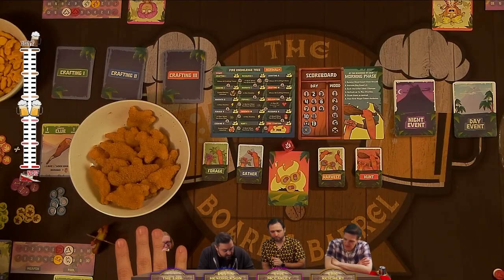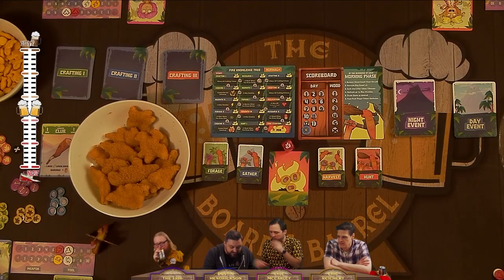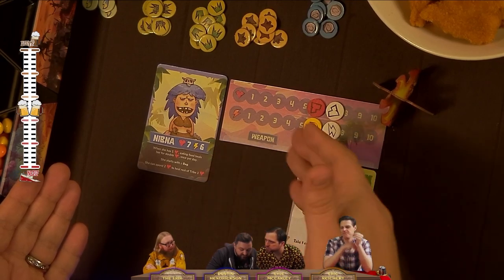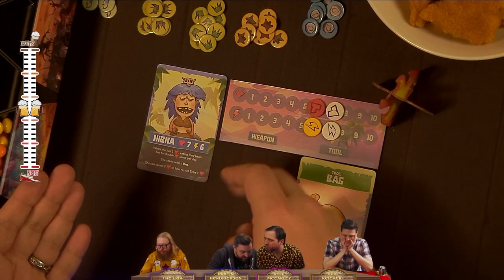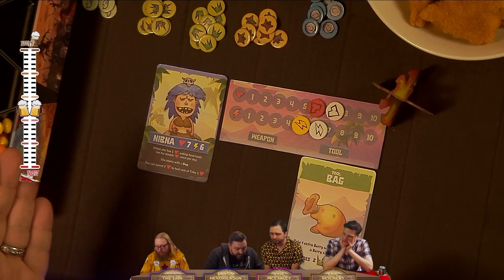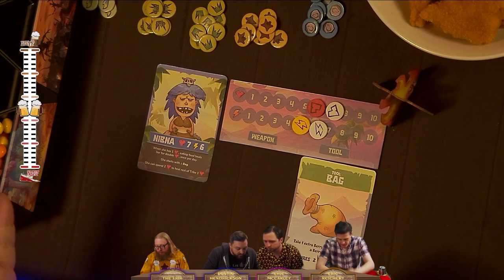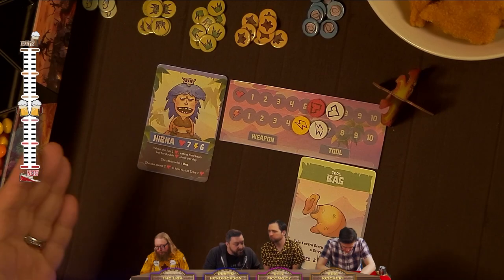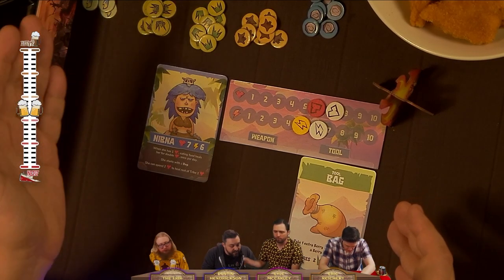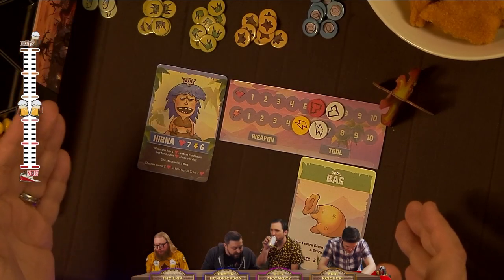Our characters all have different abilities, some passive and some active. My character is Nibna — I start with seven HP and six stamina. My ability is that when I'm at one health and I eat food, it heals me for double once per day. So if I get down to one HP, I can eat some meat or berries and it'll heal me for double.